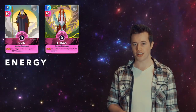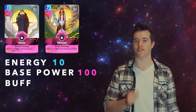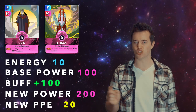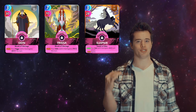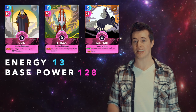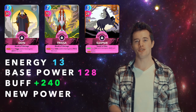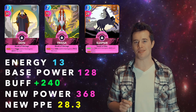I saved my favorite third wheel combo for last. Odin and Frigga. Total energy: 10. Total base power: 100. These two have a buff of 100. That makes their new power 200, and their new PPE 20. Now bring in Sleipnir — sidebar, I love this trio in my decks a lot. Total energy: 13. Total base power: 128. These three can have a buff up to 240. That makes the new power 368, and the new PPE 28.3. I am a sucker for that trio.